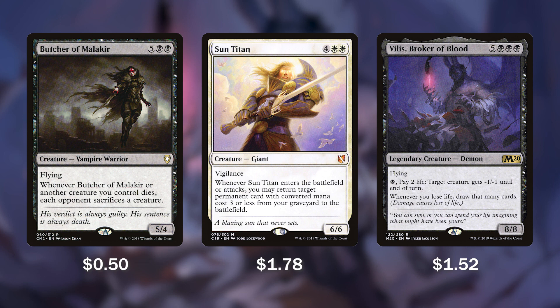Next, we have Butcher of Malakir, Sun Titan, and Vilis Broker of Blood. These value creatures are going to offer so much for this deck. Butcher of Malakir is a Dictate of Erebos on a stick — whenever Butcher of Malakir or another creature you control dies, each opponent is going to have to sacrifice a creature. This is a great way for us to get those creatures our opponents have with coin counters on them into the graveyard.